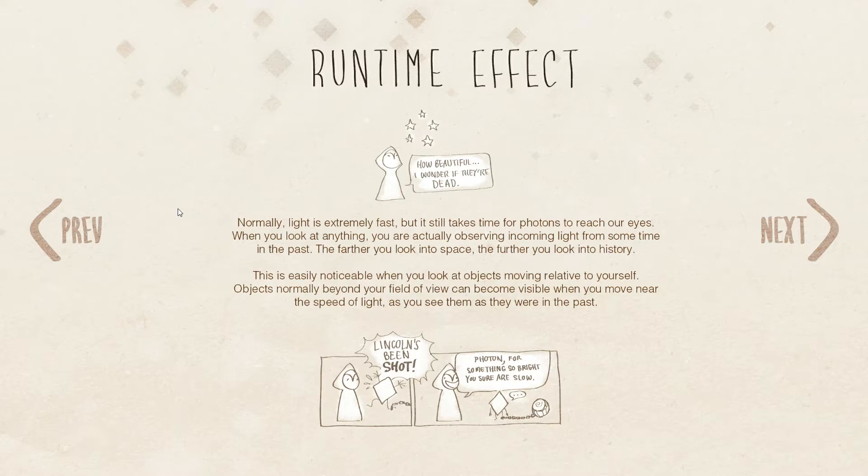Normally light is extremely fast but it takes time for photons to reach your eyes. When you look at anything you're actually observing incoming light from sometime in the past, and the farther you look into space the further you look into history. This is easily noticeable when you look at objects moving relative to yourself. Objects normally beyond your field of view can become visible when you move near the speed of light, as you see them as they were in the past.